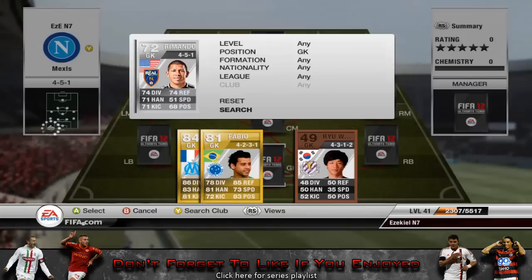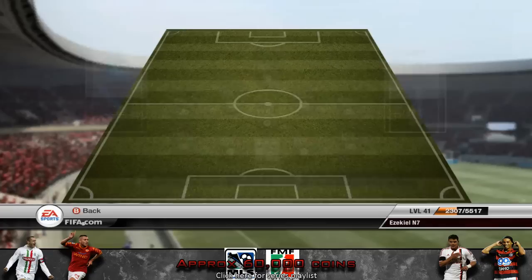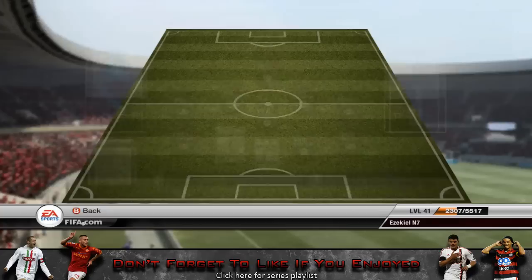So let's start off with the goalkeeper — we've got Romando here. He plays for Real Salt Lake and he is a United States player, so he is going to link with the defenders. And if you know what most hybrids have that are from the United States, you'll know that I'm going to be using Wayne. He's just a rapid player; he's only 5 foot 9 though, that's kind of his downfall.